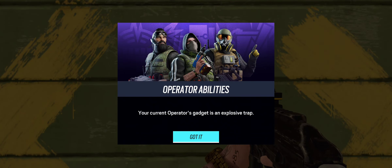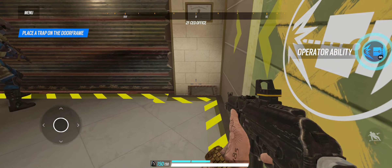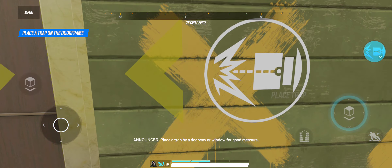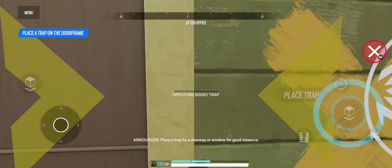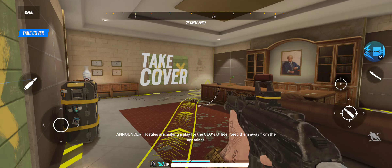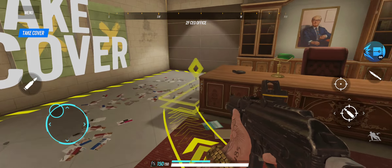Doorway secured. Place a trap by a doorway or window for good measure. Device primed — keep an eye on that door. Hostiles are making a play for the CEO's office, keep them away from the container.